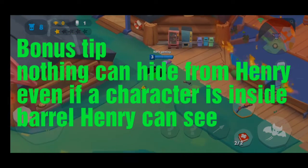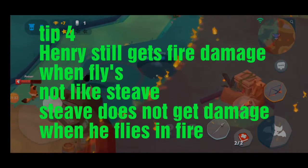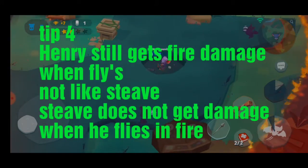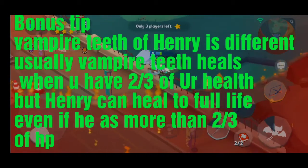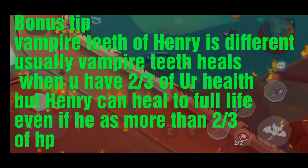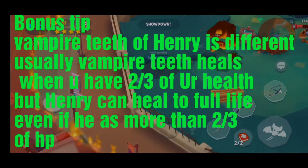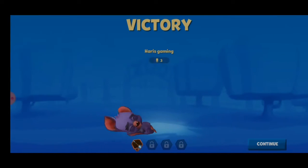Another thing: when Henry flies through fire, he can take damage, unlike Steve who doesn't take damage when he flies. Henry's active is vampire teeth, but vampire teeth only work when your health is above a certain threshold — roughly three-quarters of your health. Henry's vampire teeth passive works well as long as his life is above that threshold.